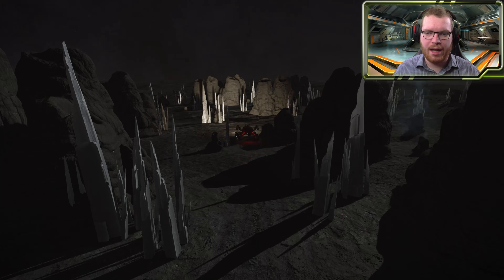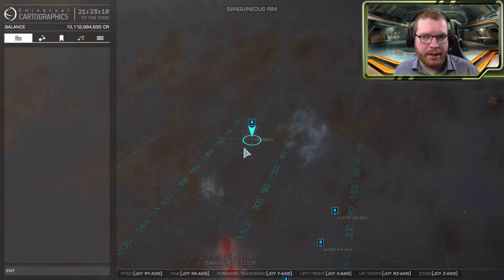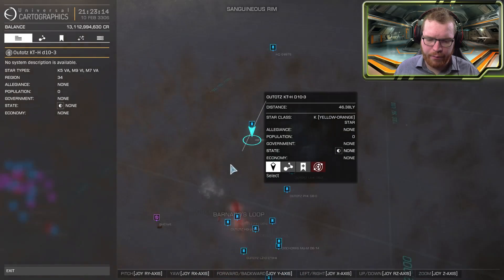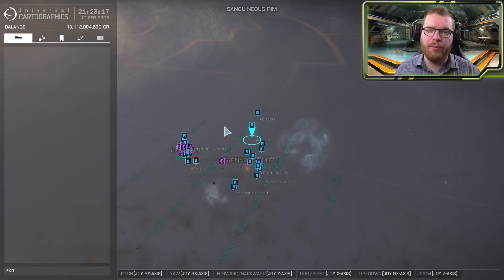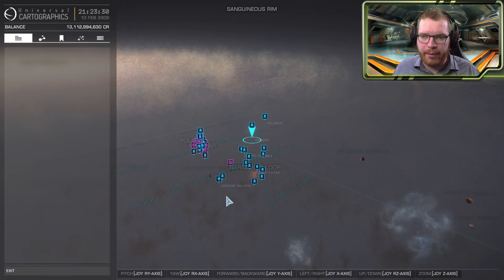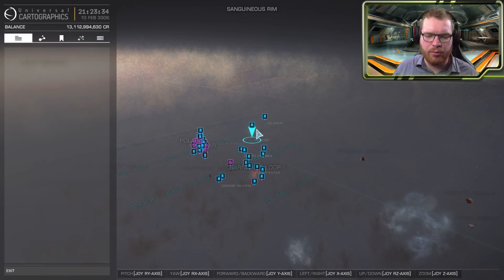The crystal shards are a special type of surface location that will give you a lot of high-end materials of a specific type, so one site gives you one type of material. There have been plenty of these sites discovered, and I have bookmarked the ones that are close to the bubble — they're all between 1,500 to maybe 2,000 light years away. It can seem overwhelming but you actually only need to look at two of these systems, the only ones that are really relevant.